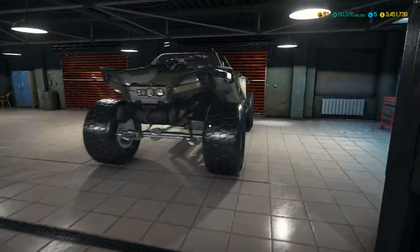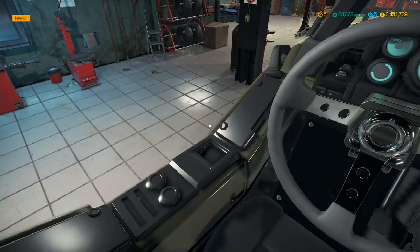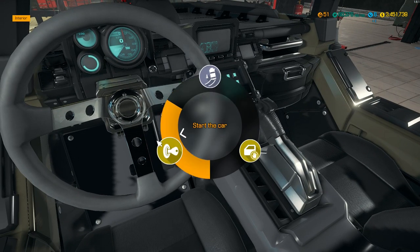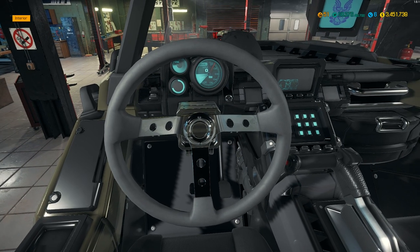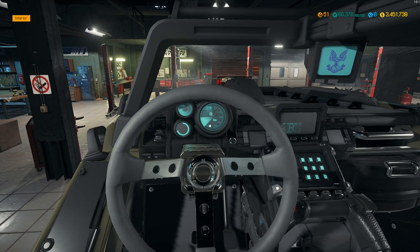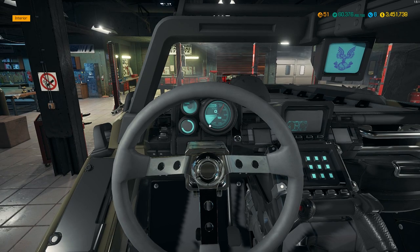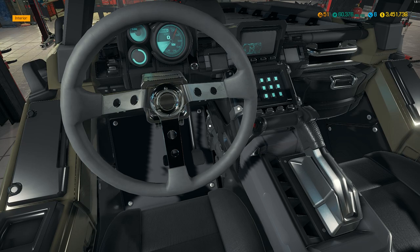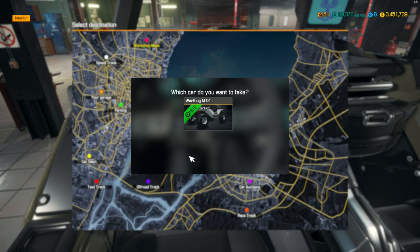Here is the warthog — it's done! Let's jump in. Here's our interior — it looks really beautiful. I actually have a lot more headroom in here. Let's start this thing up — awesome, sounds good! There's our speedometer in kilometers per hour. I don't even know where the tach would be on this thing. Anyway, let's go take this thing out to the off-road track and see what it can do.